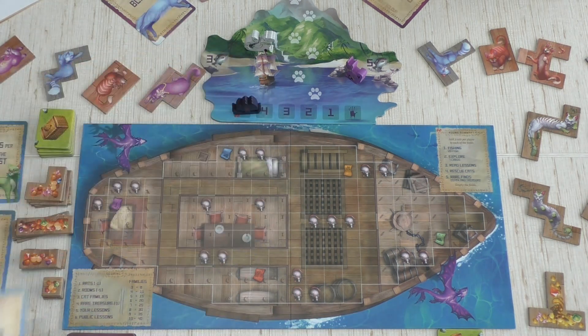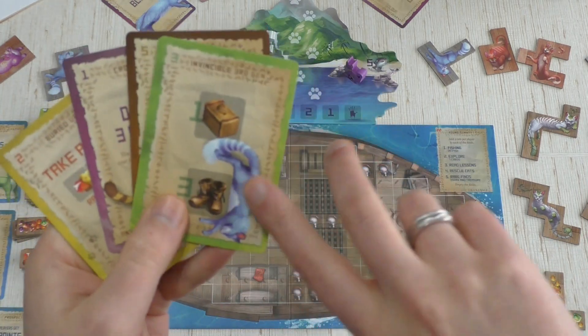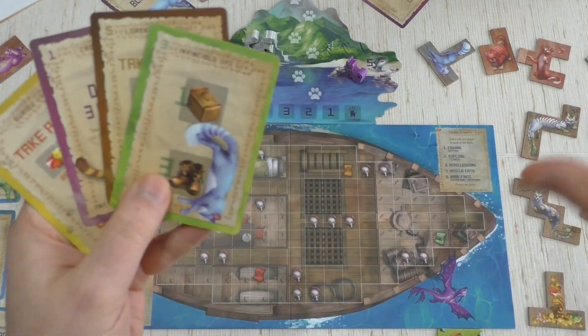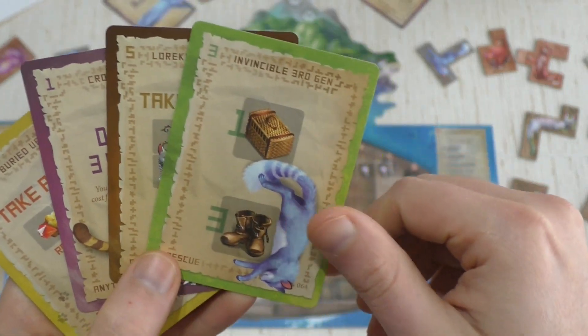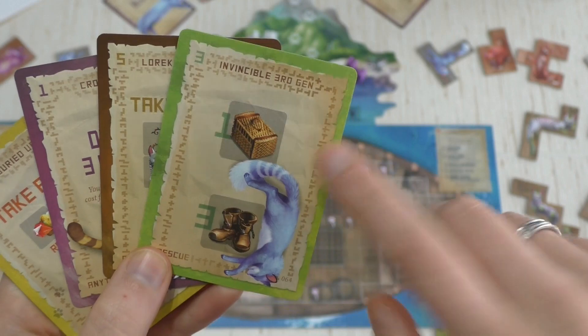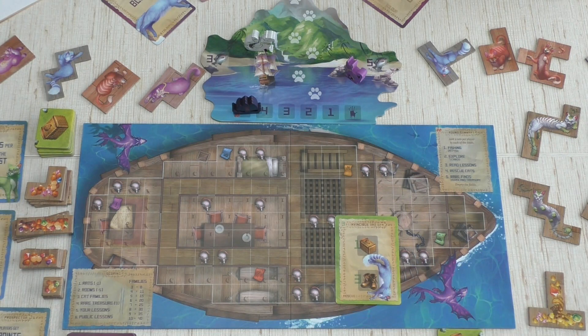Rare treasures are three points each, plus the public and private lessons score me points. Now in the Rescue Cats phase I play zero to however many green rescue cards I want. Each basket shown lets me rescue one cat. I'm going to play one card, but first Sister takes her turn using the solo basket deck.